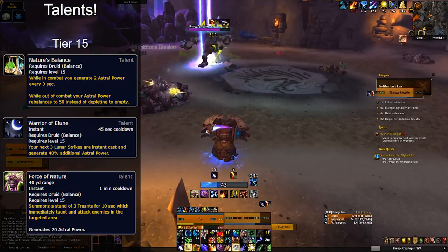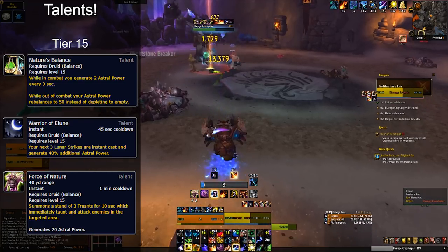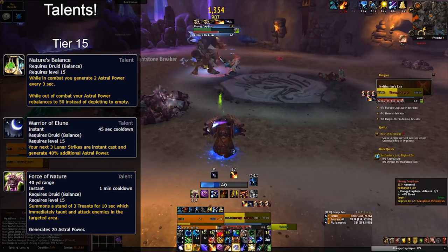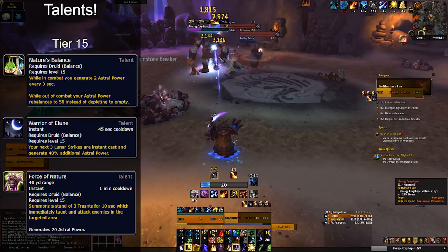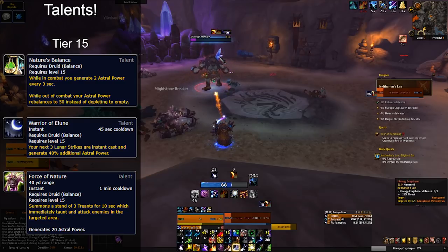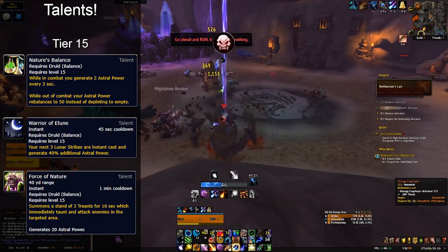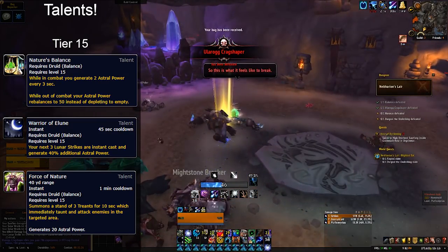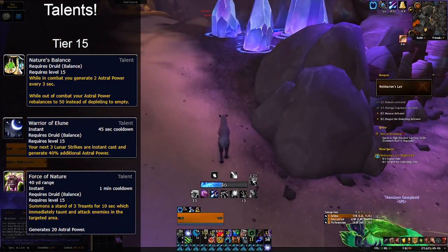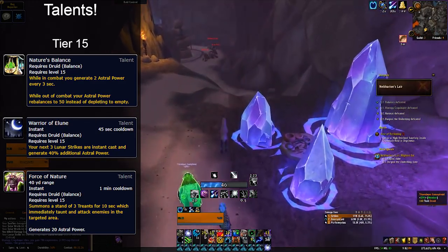Nature's Balance is great for sustained multi-target scenarios, as the constant generation of astral power is very powerful. This will be particularly good in Mythic Plus, as you have the opportunity to generate 50 astral power after combat pretty quickly. This would be most useful in open world content and dungeons such as Upper Karazhan with large downtime between trash and boss pulls. Large amounts of downtime between dungeon pulls, sustained AoE on five-plus targets, and open world content where the instant 50 astral power start is strong.